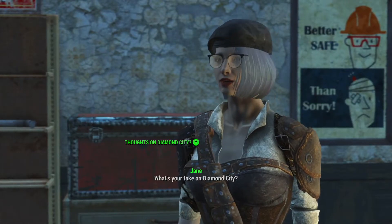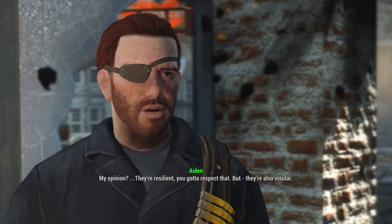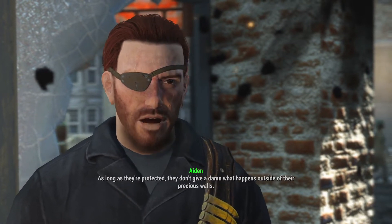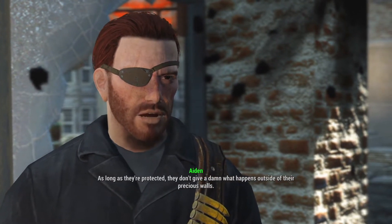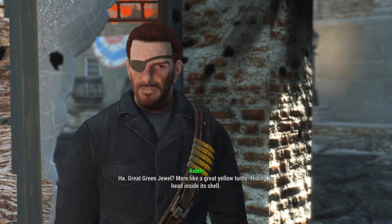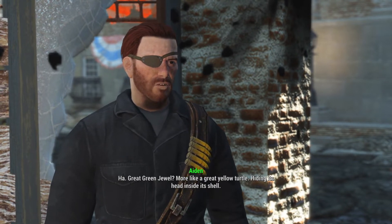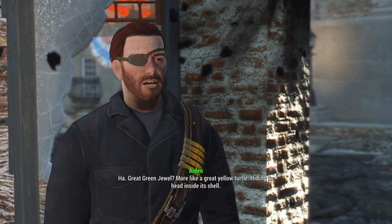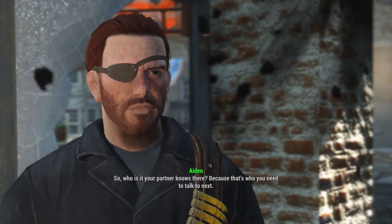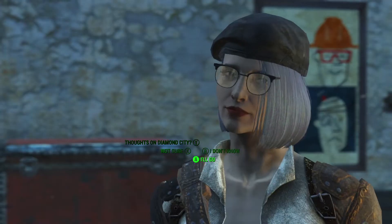'What's your take on Diamond City?' 'They're resilient — you gotta respect that. But they're also insular. As long as they're protected, they don't give a damn what happens outside their precious walls.' 'True enough.' 'Great green jewel, huh? More like a great yellow turtle, hiding its head inside its shell. So who is it your partner knows there? That's who you need to talk to next.' Diamond City it is.